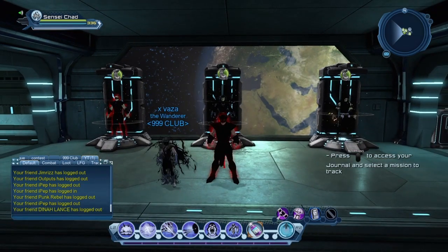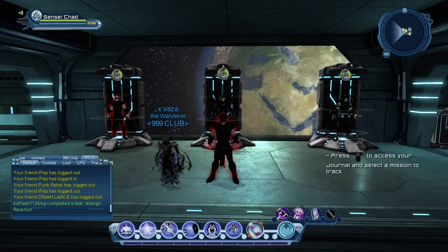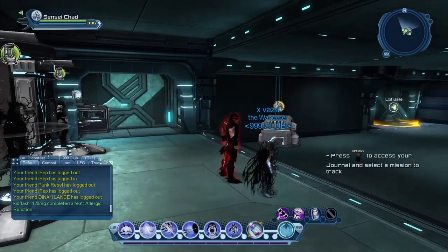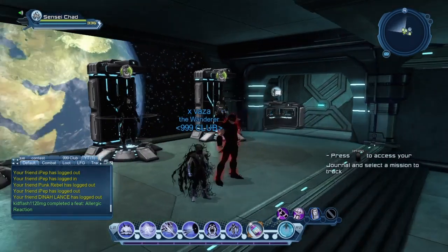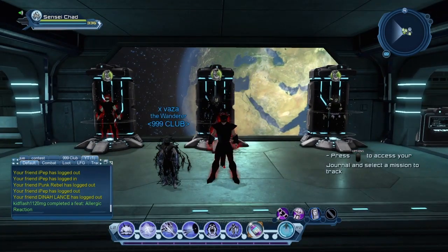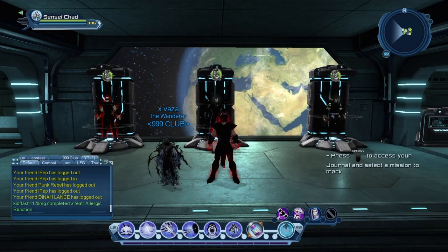Now it's quite easy, but before you can do any of that you do have to get a base and have access to your own base. You will be able to get a base at level 30. There will be a mission in your journal that you have to do — you collect a deed and the game pretty much walks you through how to use it.